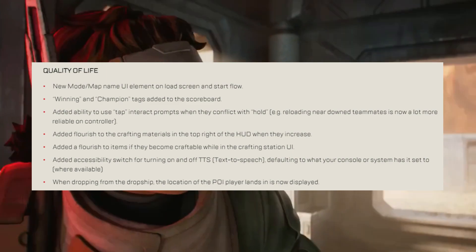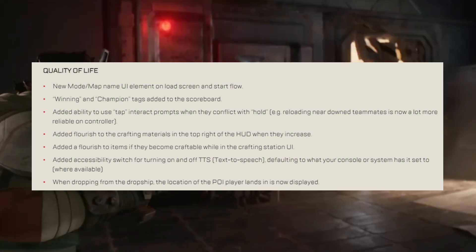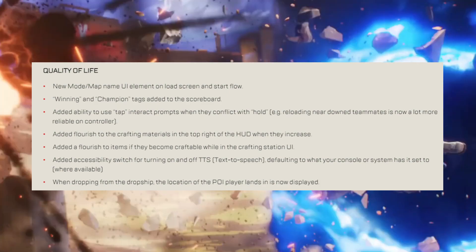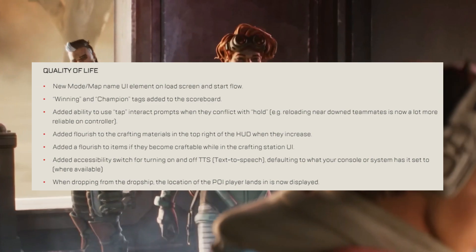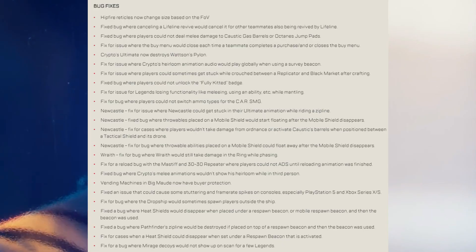Quality of life changes: the ability to use tap interact options when they conflict with a hold means controller players can now reload while next to a downed teammate — this has been needed for a long time. When landing from the dropship, the name of the point of interest you landed in will now be displayed on your screen. There's also a huge range of bug fixes.